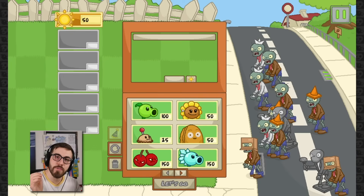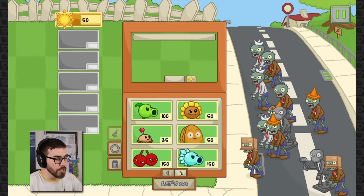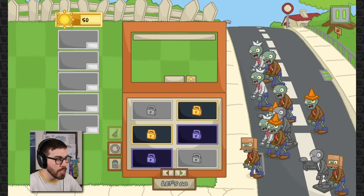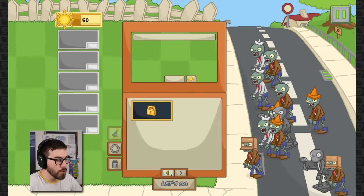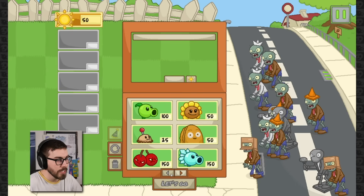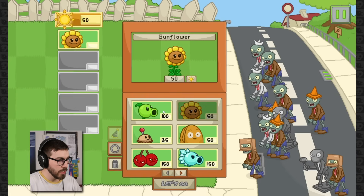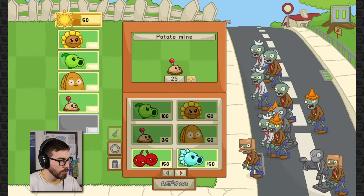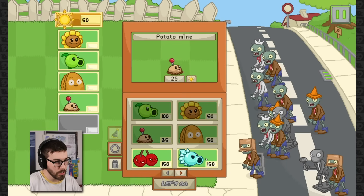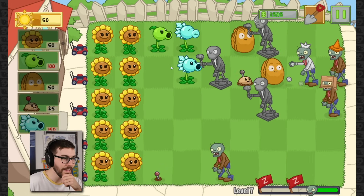Now we have the same stuff. The things we take for granted - like being able to pick plants. Nobody ever had to worry about that until PvZ3 came out. I would just like to point out that I am delighted by the fact that I can not only pick my plants but there's a whole bunch of plants. That's awesome. I don't know why some of them are pink - can't wait to find out.